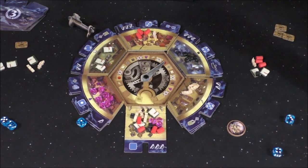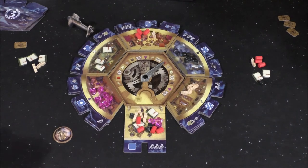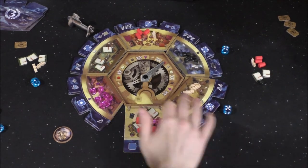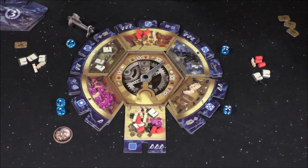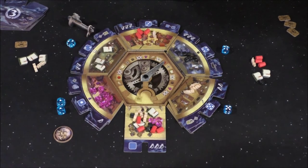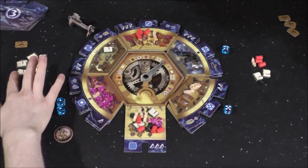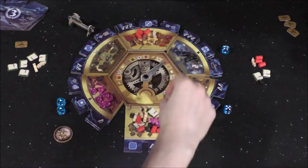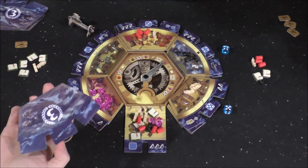The clock moves forward one space and Idalee gets the victory point for having the most reds. New round. I take the two, take library books, and because of the ability I move one resource from the library to the black market — emptying the library district. Whoever has the most library books now scores: I have five, she has two — so I keep that tile worth three points.